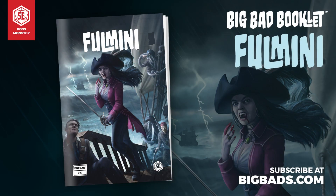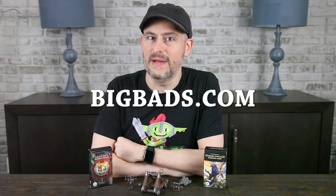And many thanks to our sponsor for this video, Hit Point Press, and their Big Bad Booklet series — a monthly zine about boss monsters for 5th edition. If you're looking for fun, quick adventures to enjoy with your group, these books have you covered with new stat blocks, roleplaying guides, and stories. This month, come meet Captain Fulmini, a vampire who can harness the power of the high seas with an unquenchable thirst for revenge. Beware the ship with the bloodstained sails, landlubbers — it may be the last thing you ever see. Will you walk the plank, or can you knock Captain Fulmini's plans off course? Subscribe today at BigBads.com.